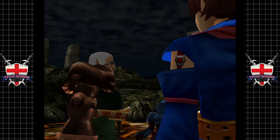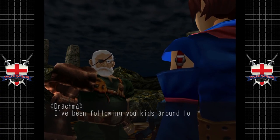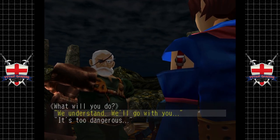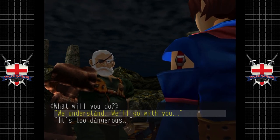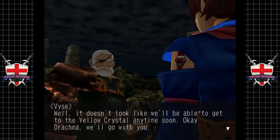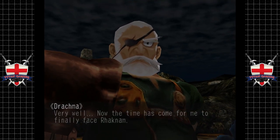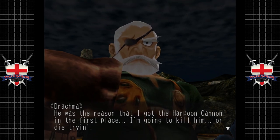That means Rhaknam is probably still in the area! Drachma says he has to go after Rhaknam — he's been following us around looking for the crystal all this time, but now it's our turn to follow him. I'm pretty sure we say 'we understand, we'll go with you.' 'Well, it doesn't look like we've been able to get to the yellow crystal anytime soon — okay Drachma, we'll go with you.' 'Very well. Now the time has come for me to finally face Rhaknam. He was the reason I got the harpoon cannon in the first place — I'm going to kill him or die trying.'